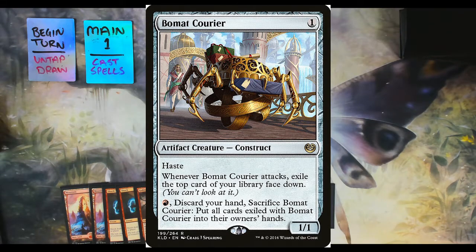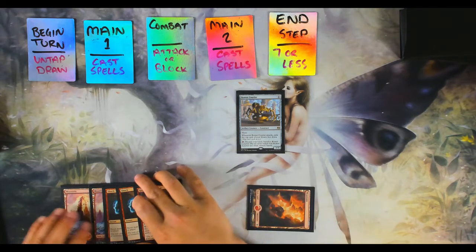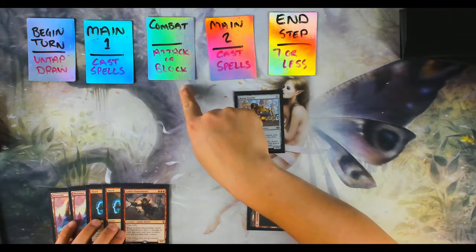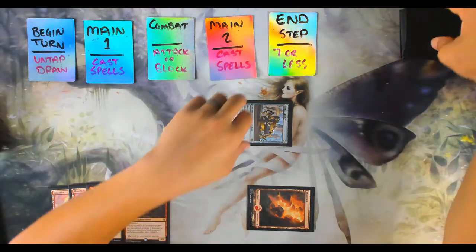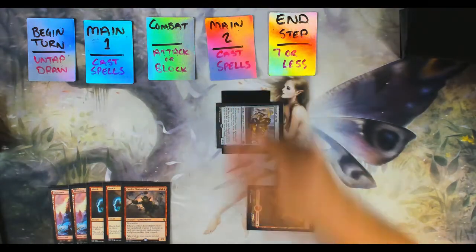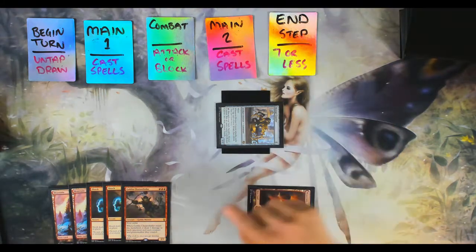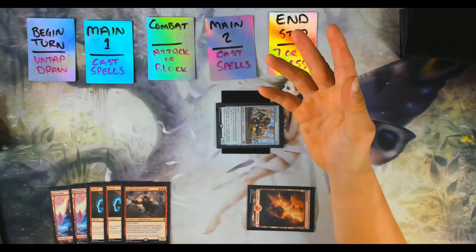When a creature enters the battlefield it has summoning sickness, but Bomac Carrier gets around it because he has Haste — meaning he can attack the same turn he comes out. All creatures enter with summoning sickness, meaning they cannot attack or be tapped until they've been out for one full turn. We'll enter combat and swing Bomac Carrier at my opponent. Due to Bomac Carrier's effect, I'll exile the top card. Main Phase Two — I'm tapped out of mana, so I cast nothing, and my end step I have five cards in hand, so I pass turn.